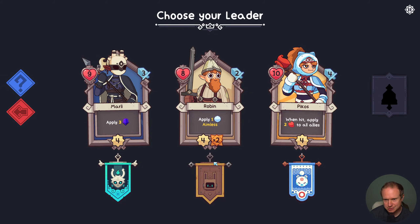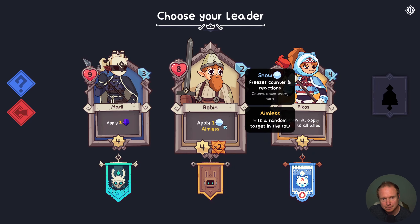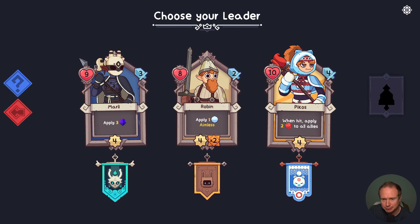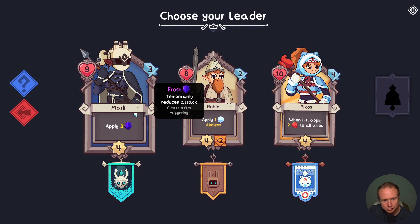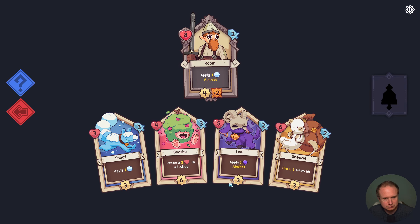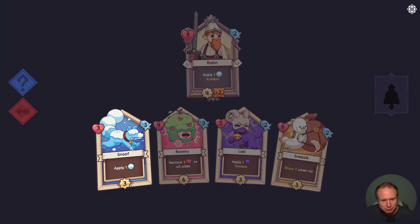We have three heroes at our disposal. Robin applies snow and aimless, and Picos when hit adds chili pepper. We've done a chili pepper style run before. There's something interesting about Robin and also about Marley — let's try Robin. If we're going snow, let's grab Snoof.